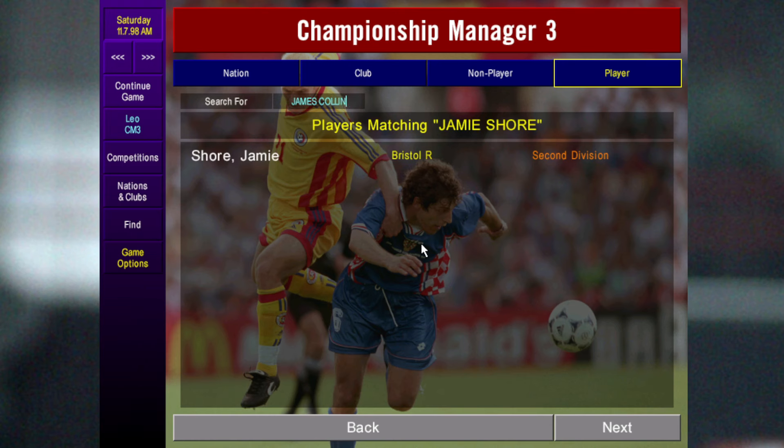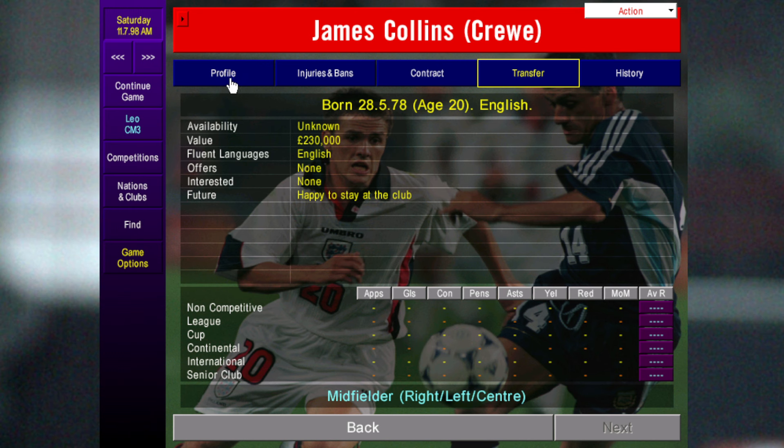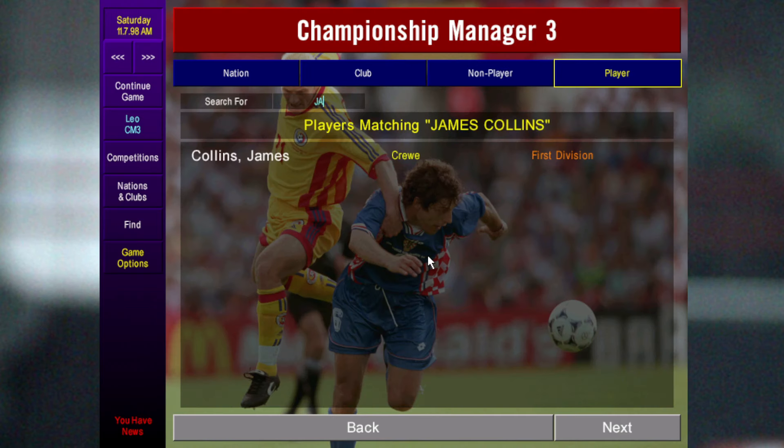James Collins is another Crewe youngster — a midfielder who can play right, left, or center. His attributes are okay to start with but after about a season they skyrocket and he becomes one of the best midfielders on the game, obviously able to play anywhere along the midfield.